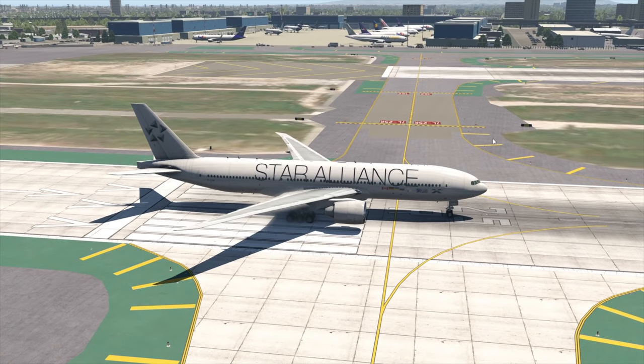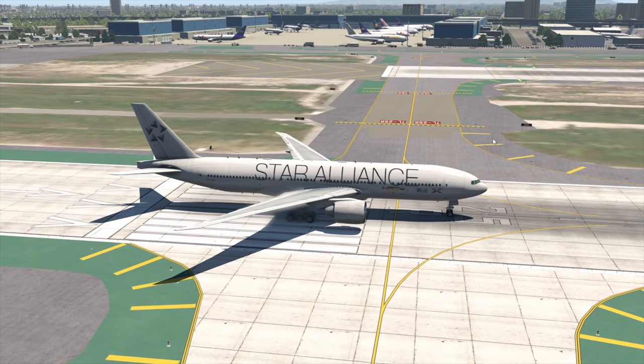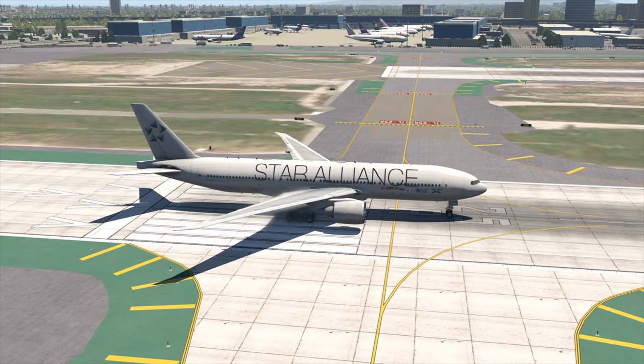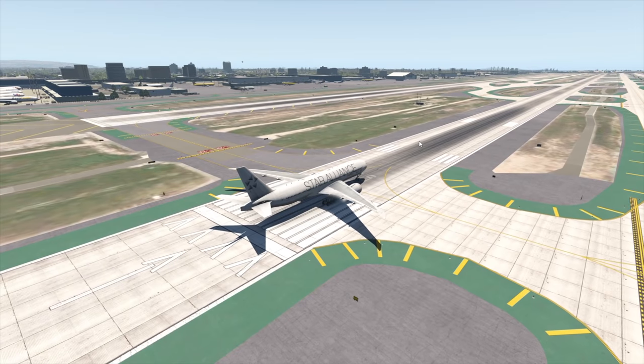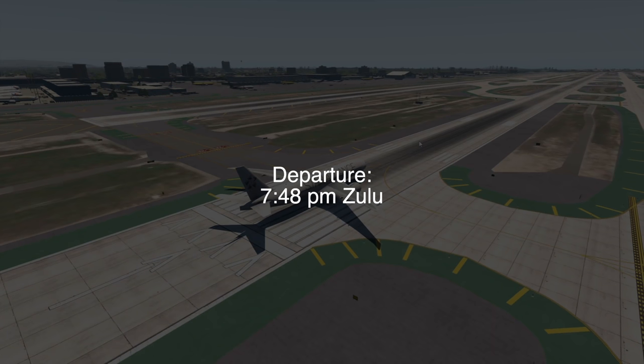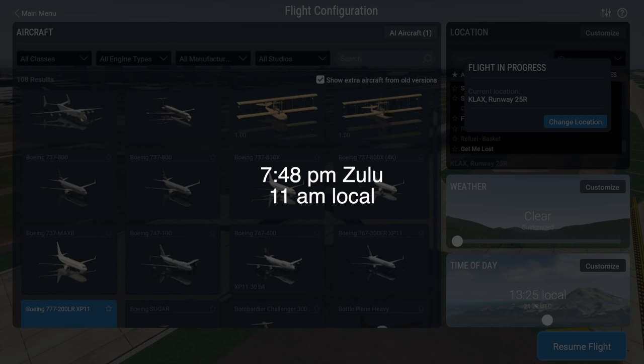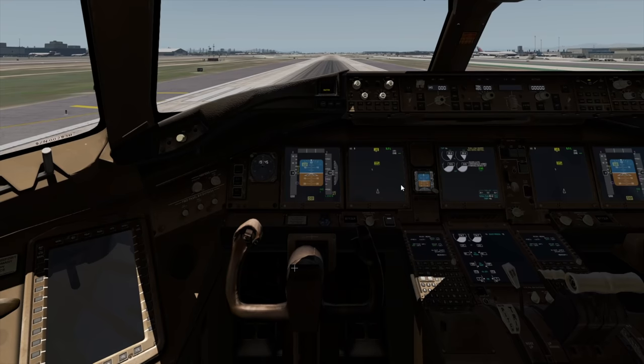So this plane was headed from LAX, obviously, to Manila, which is the Philippines' capital city or something. It's a very long flight — 14 hours. This plane departed at 7:48 Zulu, which in LA time is around 11 p.m. or something. So yeah, let's just take off, shall we?